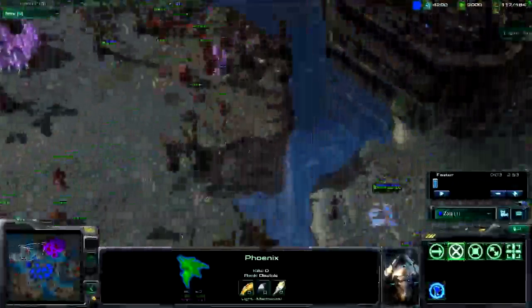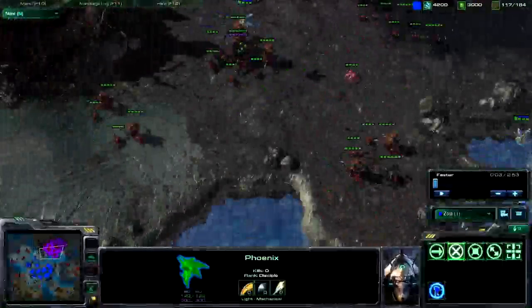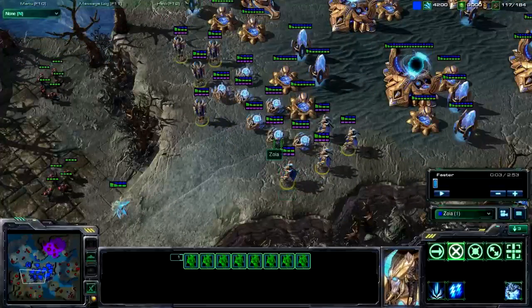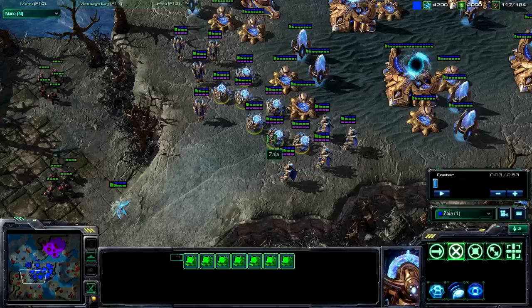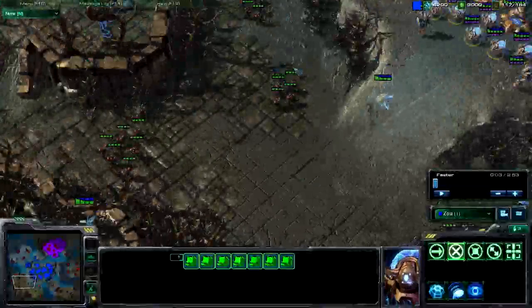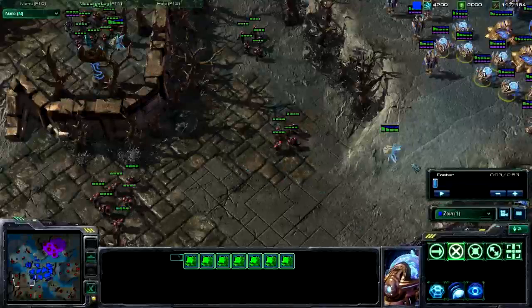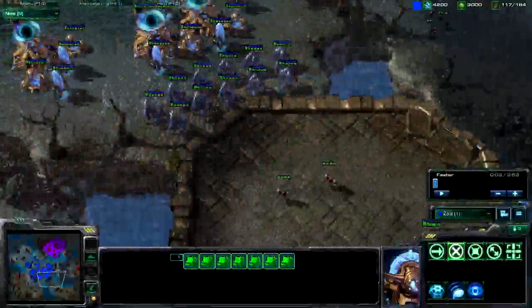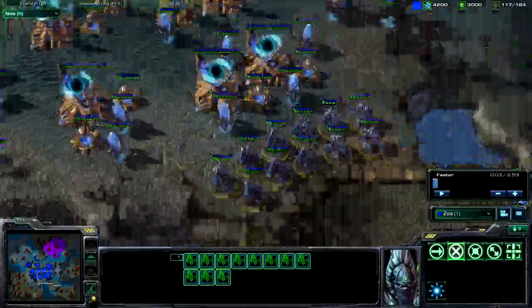I'm going to bring them up here, clear out this area, and move them over here to clear that area too. For the templar and sentries, press Shift-3 for both to group them together. To attack, press A and then click the destination on your map — you can't just right-click. You need to play like a pro and use your keybinds.